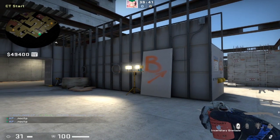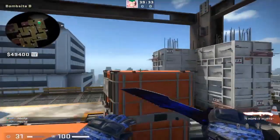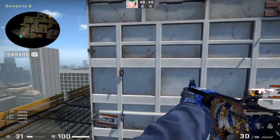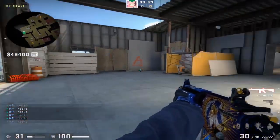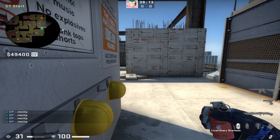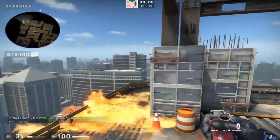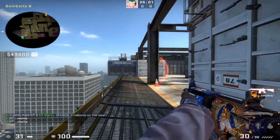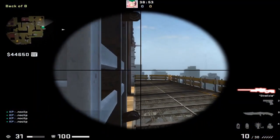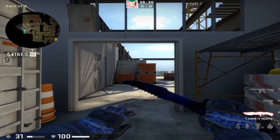The final two most important CT-side molotovs are retake molotovs. For B bomb site, the quad position behind the box is very annoying to clear. Line yourself up at the corner of the wall next to the hard hats, place your crosshair above the sandbags on the second line intersection, and jump-throw. That molotov lands perfectly in the back, forcing anyone hiding there to swing out. Tell your teammate next to you to hold for the swing — when the molotov lands, the T is forced out right into your crosshair.